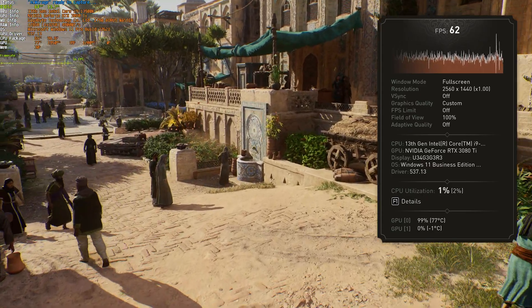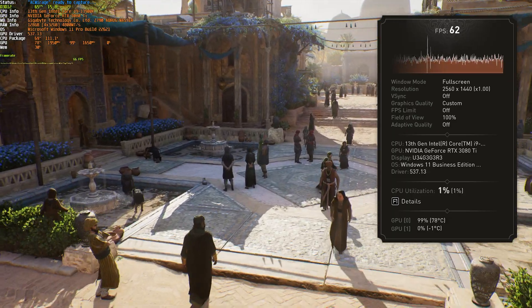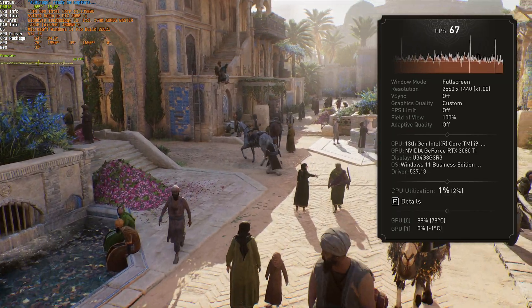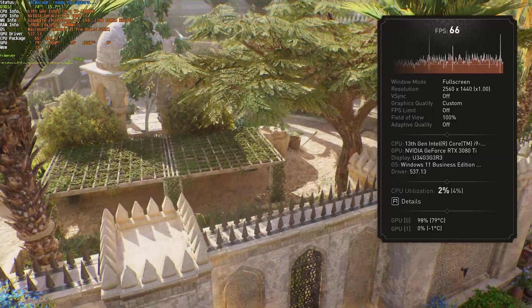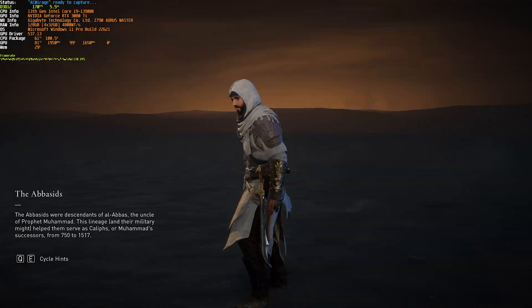Jumping straight into the benchmark — off the bat there's some noticeable stutter when flying around, and it's locked at about 70-ish FPS on a 3080 Ti with very little CPU utilization, meaning this option is obviously super GPU intensive. My average FPS was around 69, minimum was 6, and a max of 150. There's a huge amount of variation with everything running at ultra high, and it used around 6 gigs of VRAM. Let's get into optimizing.